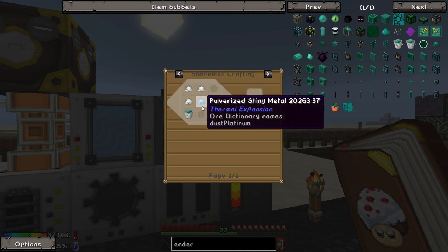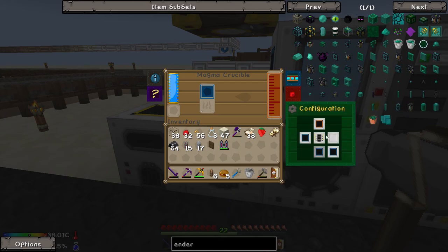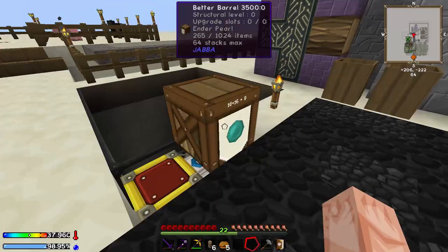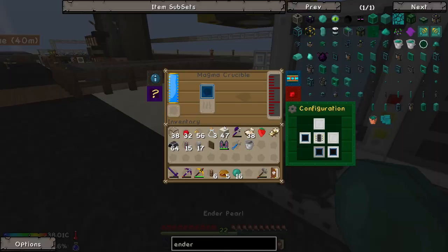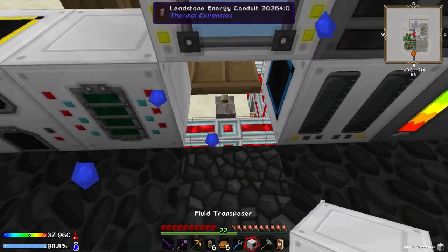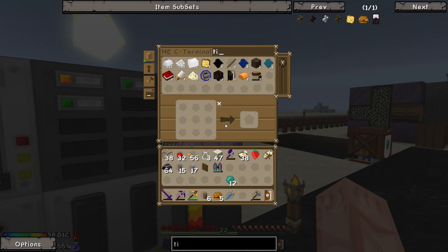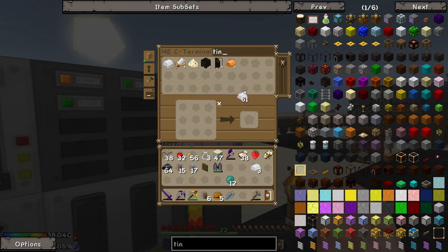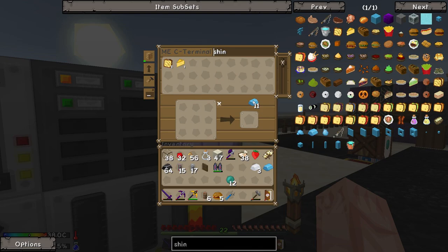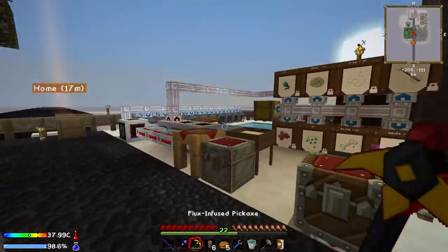The Enderium Ingot requires Blazing Pyrotheum — or even Pyrotheum Dust — that we can do, plus two Enderium Blend, which is three Pulverized Tin, Pulverized Shiny Metal, and a block of Resonant Ender. That's actually not that bad. I do believe Shiny Metal is one of the drops — Platinum ore dust. Back to our trusty pulverizer. I would really like to get a pulverizer over there that we can use for general use instead of having to interrupt this system over and over again.